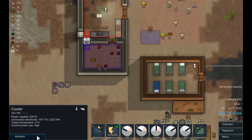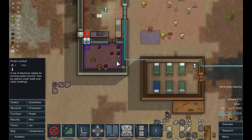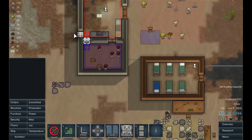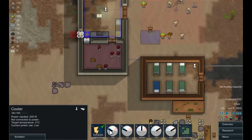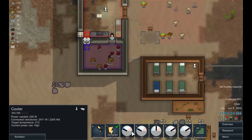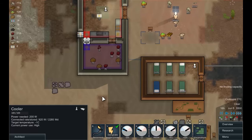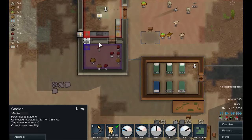I think we're actually going to need to put some power across to it. So let's do that quickly. That's powered, but this one's too far away. So if we build — let's just put a power conduit across there, that'll do. And once that's built, we can attach that one. So let's get these set. We want that one to set the target temperature at 21 degrees, that's perfectly fine. But this one, we want to go for minus one.